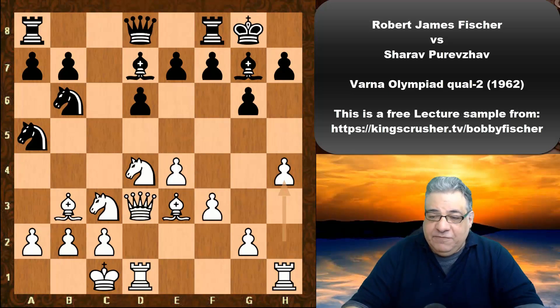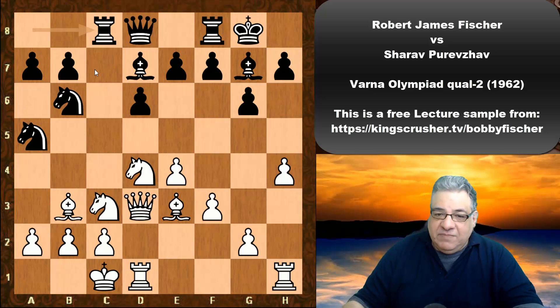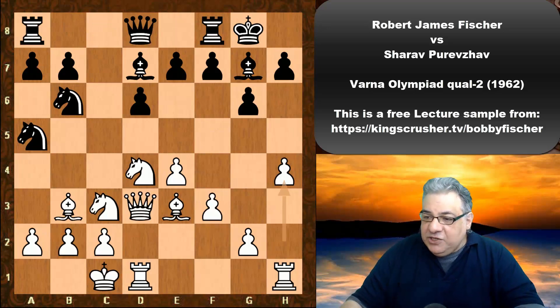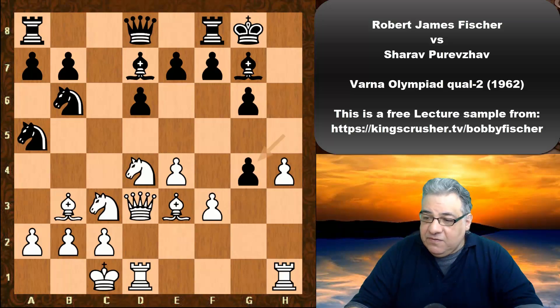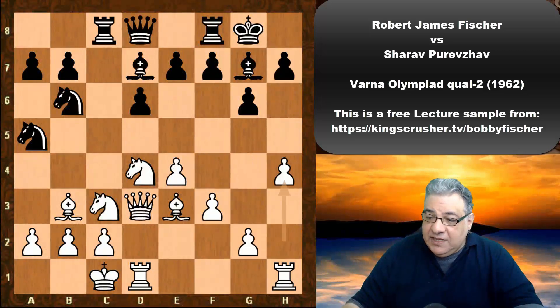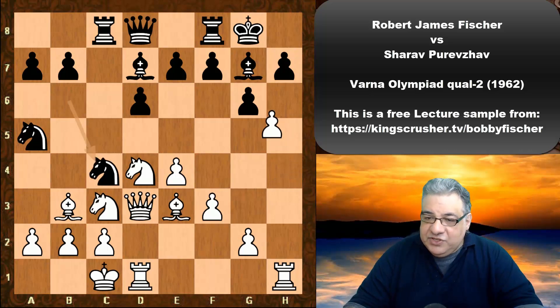So Queen d3, Bishop d7, h4 — and it looks as though this is very scary for black's King safety. In this whole opening we see Rook c8, not just the Dragon, but the Dragon being used without a defensive knight on the kingside. If h5, white could actually just try to blast through with g4 and then h5 — a big advantage for white. King safety is a major factor here.